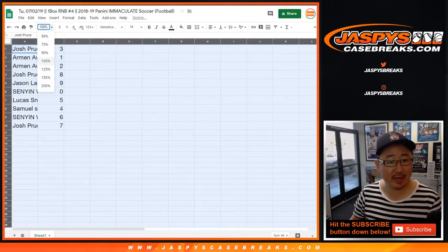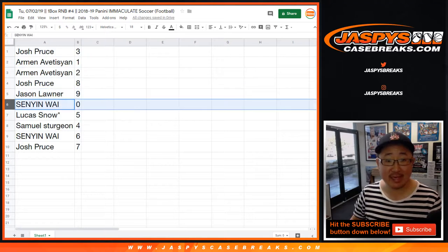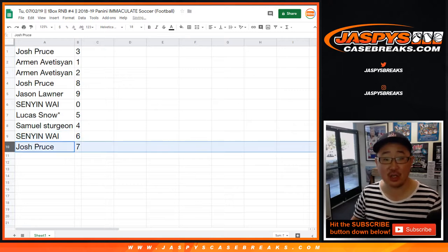And here's how it shakes out for everybody. Josh, you have number three. Armin with one and two. Josh with eight. Jason with nine. Senyin with zero — you get any and all redemptions. Lucas, LastBotMojo, five. Sam with four. Senyin with six. And Josh with seven.